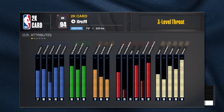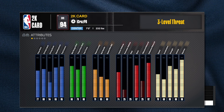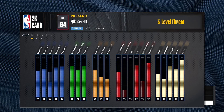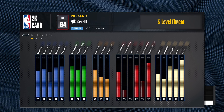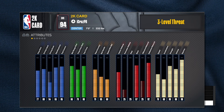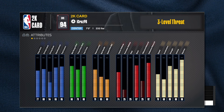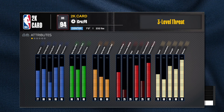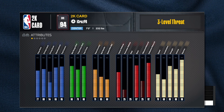He has an 83 standing dunk - not bad, you still get some big man contact dunks. The driving dunk looks like about 75, which is good. As long as he has post rise on bronze - if he's got 73, that's fine. For the layup, he has an 80, which is pretty high for a center. Not bad. He also has a 77 close shot.